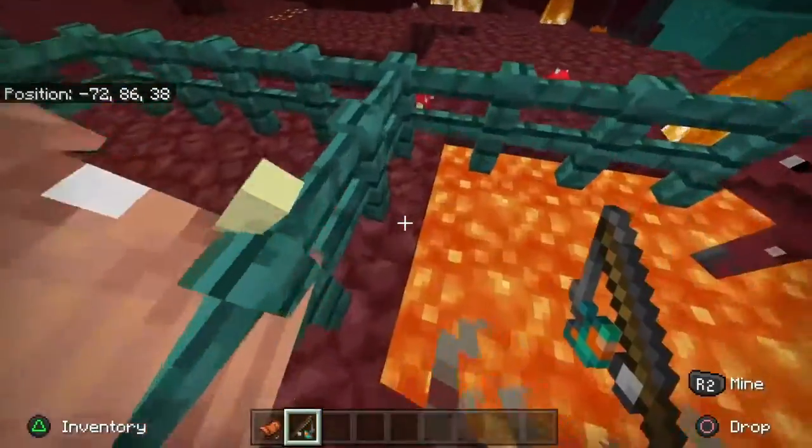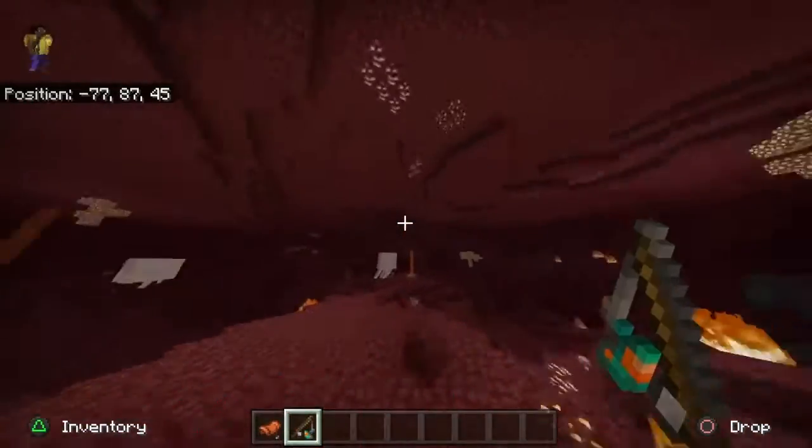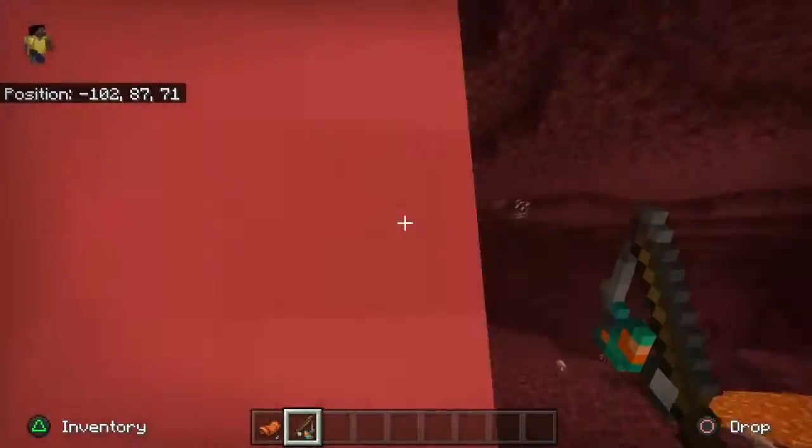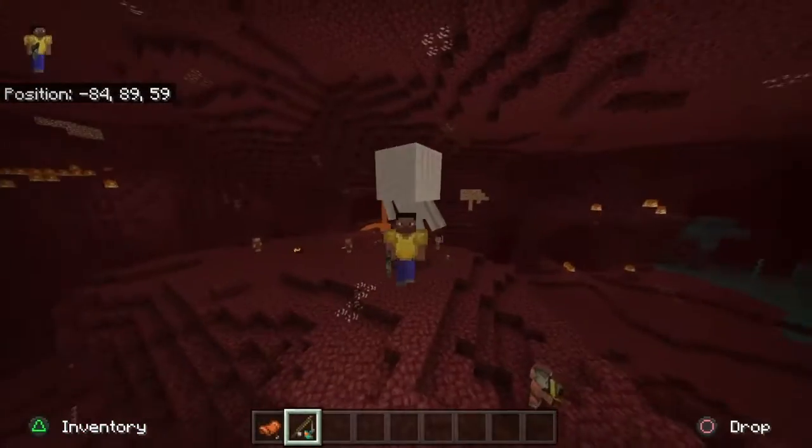If they're in lava, they go really fast, so it's pretty good travel if you're ever trying to get around in the nether and you want to go across lava. Just be aware of the ghasts — they will blow up the little strider and they will kill you. So be careful, please.